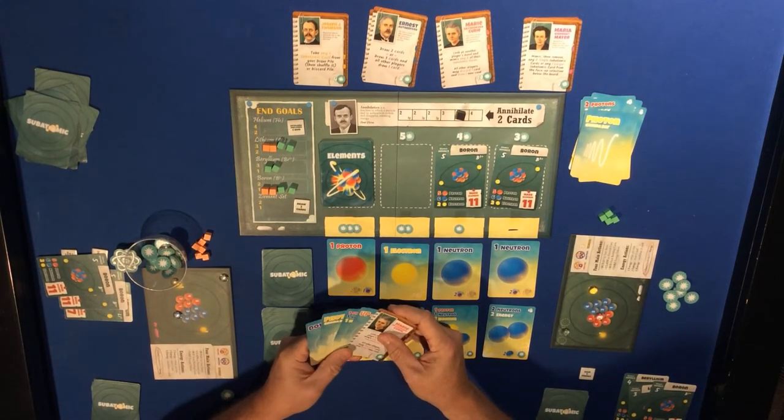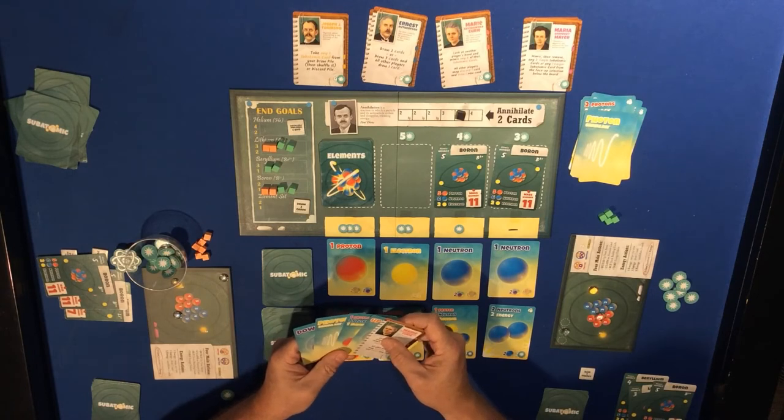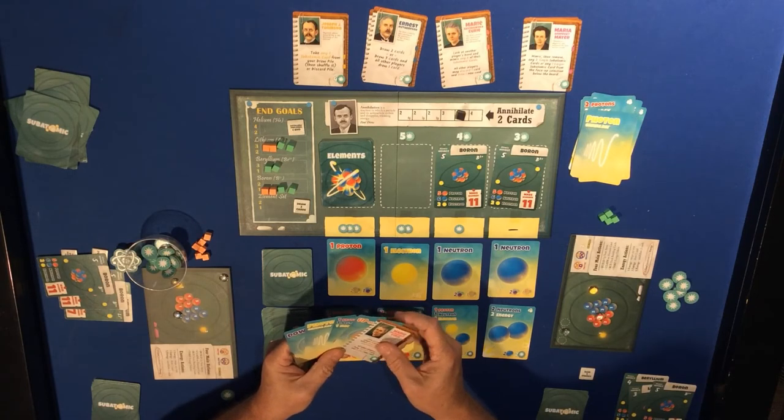Draw five - we have Marie Curie, and a photon, up, down. Wow, this is a terrible hand.